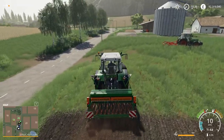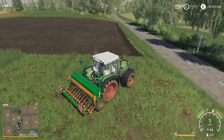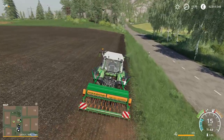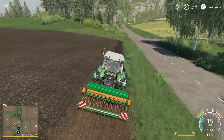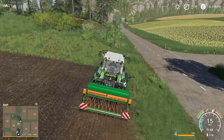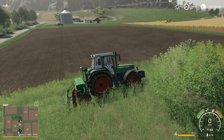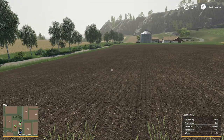Just one more pass of the field with the drill and the oats will be in the ground. That's our field done — well, not quite done, because weeds are going to grow, so you have to maintain it. You'd need a weeder, and if you neglect it too much you'd have to get a sprayer and spray herbicide to kill off those unwanted weeds, which will reduce your yield.